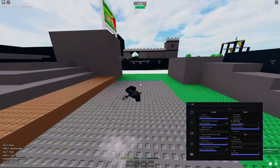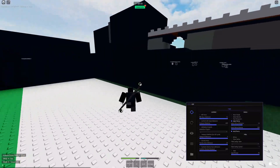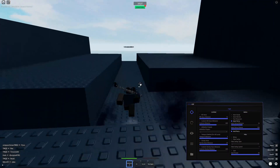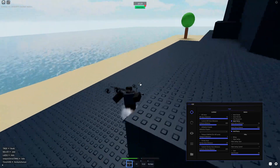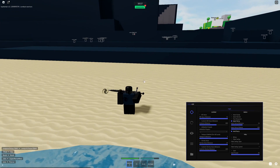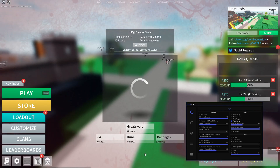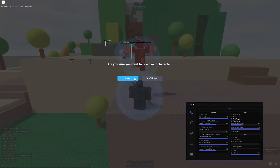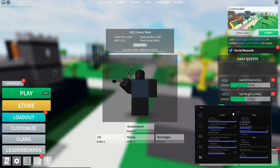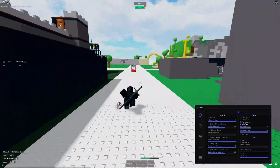Auto-parry just parries the person who hits you without you having to do it. Sometimes it doesn't work but most of the time it does. Next I'm showcasing anti-parry: my friend Halo is gonna meet me at the castle side of the beach, I'm gonna hit him, he's gonna parry, and it's gonna remove my weapon so I won't get parried. Fast respawn just respawns you fast — when you die you have to hold the spacebar to respawn, but if you enable this and die it instantly does it for you so you don't have to hold spacebar for about 10 seconds.